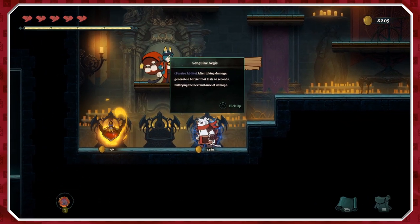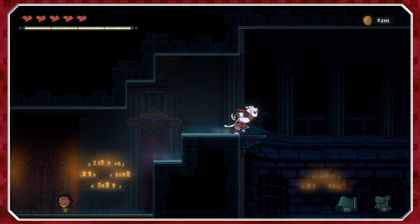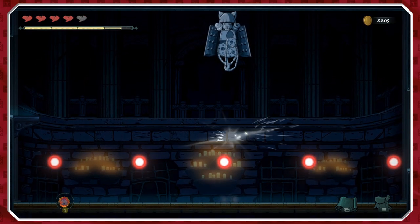What does this one do? Passive ability: after taking damage, generate a barrier that lasts 10 seconds. That would be quite useful. And here we are — looks like we've effectively got our first boss.